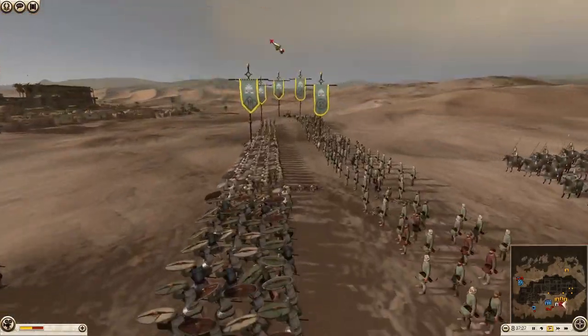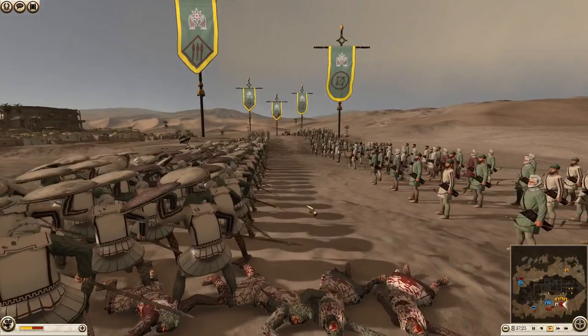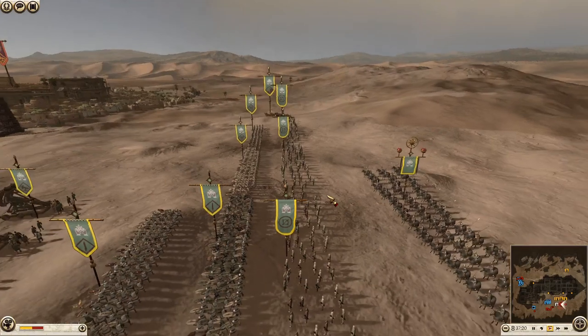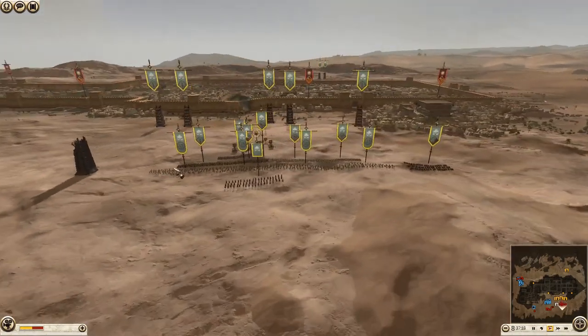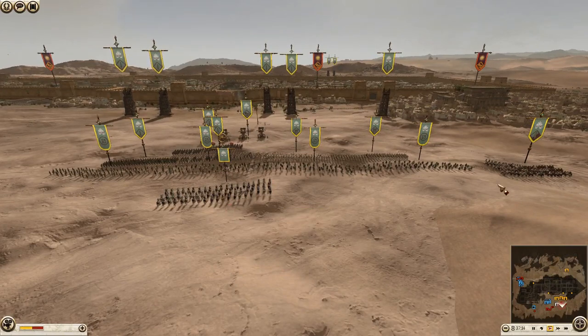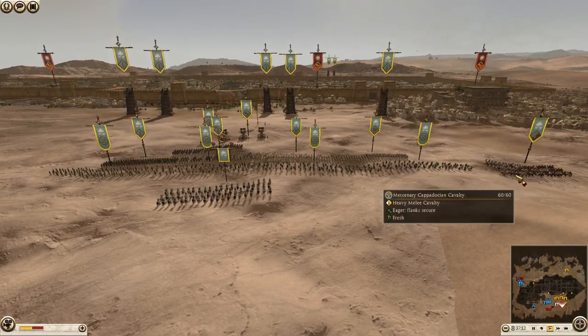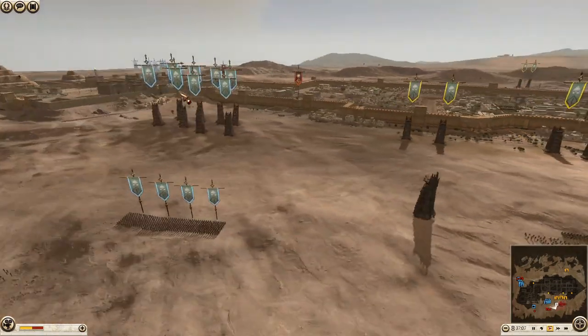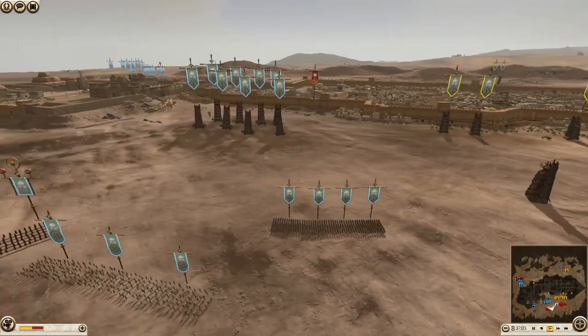We also have some Persian hoplites that should have taken some fire and lost a few casualties — rest in peace, brave souls. We also have some elite Persian archers which have spear capability if they need to fight off some cavalry. And we have Royal Cataphracts for their general, and some mercenary Cappadocian cavalry just in case they get attacked by any of the enemy cavalry.